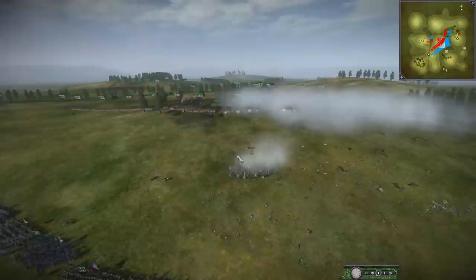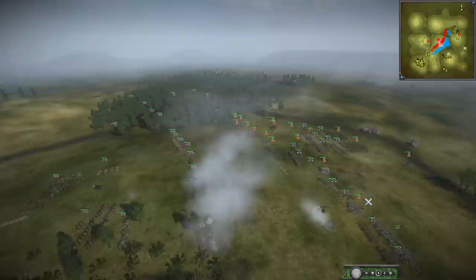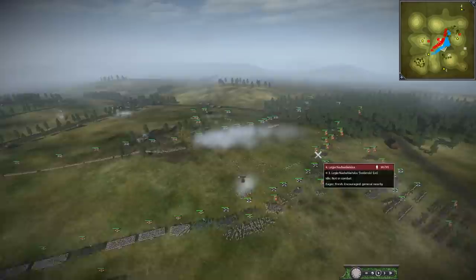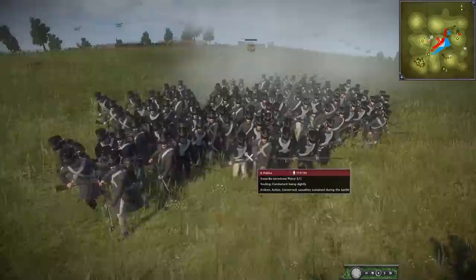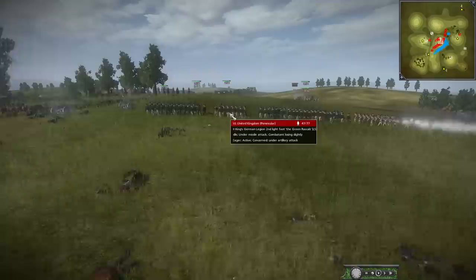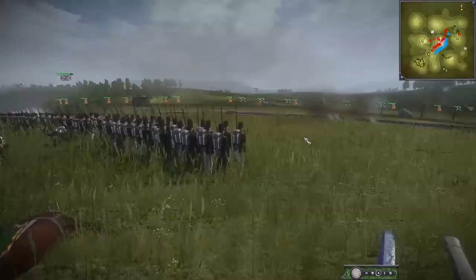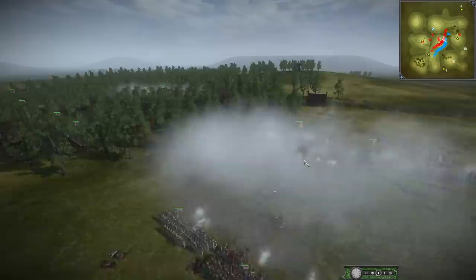That was a pretty ballsy move — really crazy. He used these infantry units to absorb the gunfire, and then once he thought the soldiers had wasted their shots on the infantry, he charged up his cav and took out the artillery. It was dangerously close to not happening because they broke, but thankfully for their sake they did break the artillery crew as well.